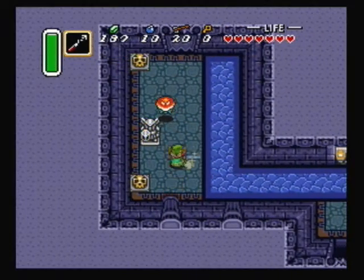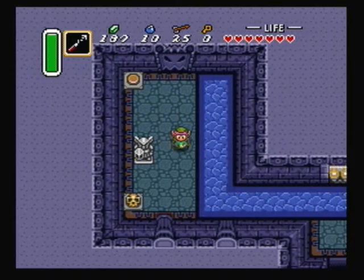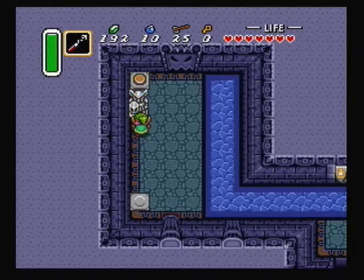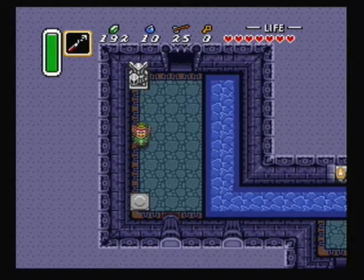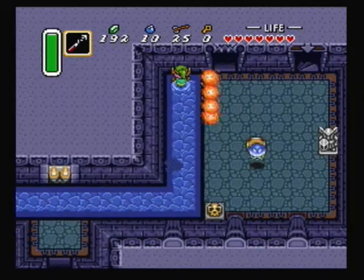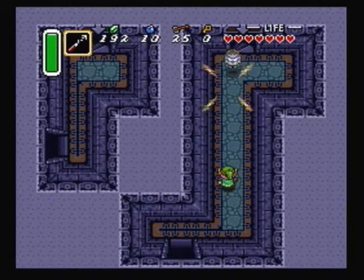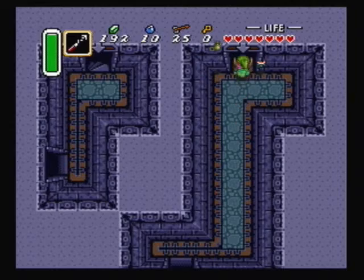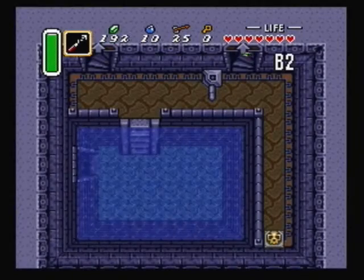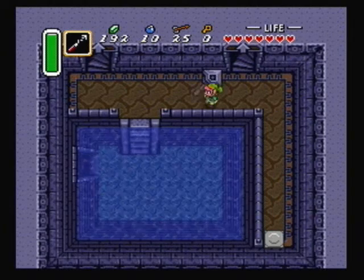Over here push the statue to where that pod is in the upper left. Get rid of the pod first of course so you can reveal the switch. Don't be fooled by going into that door — you gotta go over here to the right. Go into that door and go down and get ready to push a switch or lever or whatever. I always like grappling that pod for some reason.